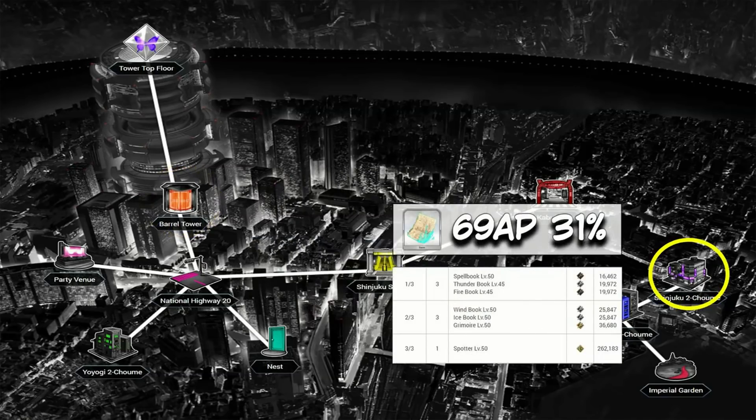Next is Pages. Hyde Park was a lot of fun — definitely not a pain with pages seeming to never drop. If for some reason you do need pages, Shinjuku brings a much better farming spot. Shinjuku 2-Chome is a bit better — 68 AP per drop with a 31% drop rate looks really nice next to Hyde Park's 74 AP per drop at a 27% drop rate. It's not a huge increase, but it's also the number one spot for something else, which makes it more appealing.